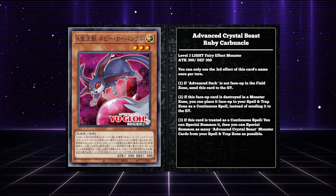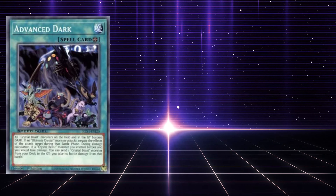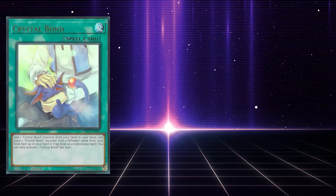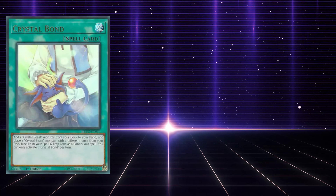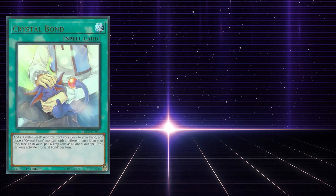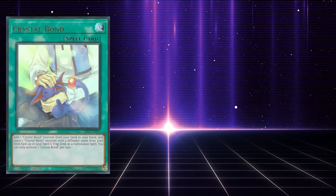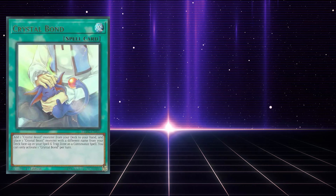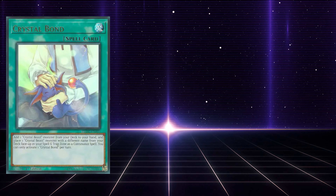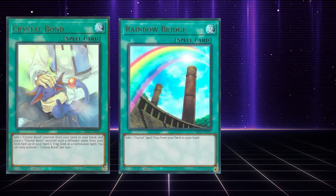Let's take a look at a few of the support cards that go with this. Advanced Dark, which I already talked about, just doesn't do much at all, so I wouldn't keep your hopes up — the Secret Rare has already been cleared off the market. Crystal Bond might be one of the best individual spell cards for an archetype ever printed. It says: add one Crystal Beast monster from your deck to your hand, and if you do, place one Crystal Beast monster with a different name from your deck face-up in your spell and trap zone as a continuous spell. You can only activate one Crystal Bond per turn. So it's not only a searcher but it also sets you up in the zone — this can get Ruby Carbuncle, or Advanced Carbuncle, put it in the spell and trap zone, and set you up for other plays. The Crystal Beast spell and trap support does work directly with Advanced Crystal Beast, so they're not locked to the original Crystal Beasts, which is a saving grace.